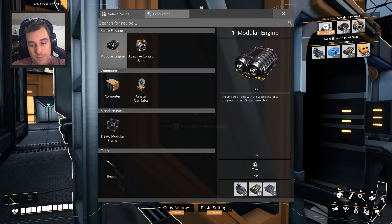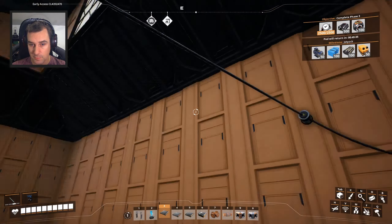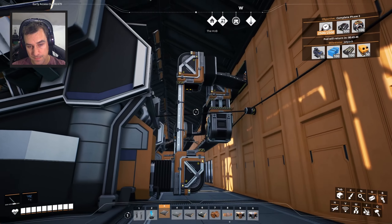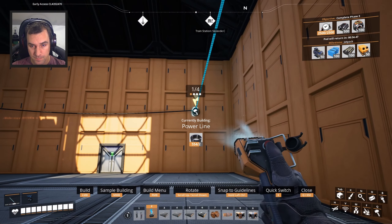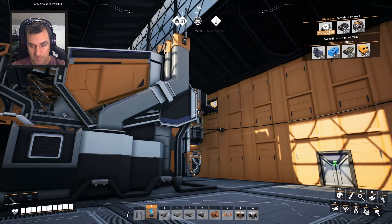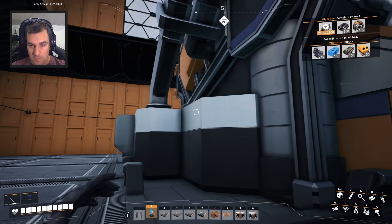So what do we need here? I think you can be the modular engine and you can be the adaptive control unit. You first — you require motors, rubber, and smart plating. Let me check: smart plating, you need a bit. Not that much — rubber and motors. Okay, let's figure that out.